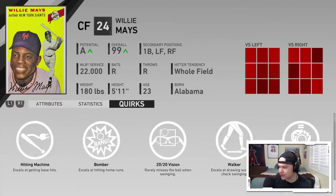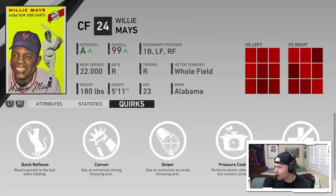Taking a look at his quirks: he's got Hitting Machine, Bomber, 2020 Vision, Walker, Soft Hands, Quick Reflexes, Cannon, Sniper, Pressure Cooker, and Unbreakable. I think the only one that actually has an effect is Pressure Cooker. Basically, these quirks affect a player in certain situations — some are just cosmetic, while others do have an impact on gameplay. Like Cannon — that's purely cosmetic based on arm strength threshold. But Pressure Cooker will actually make your PCI bigger when there are runners on base.